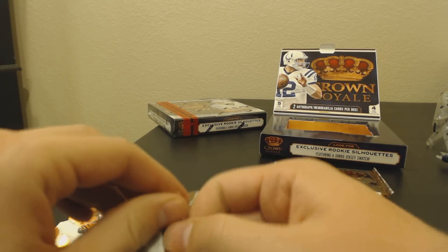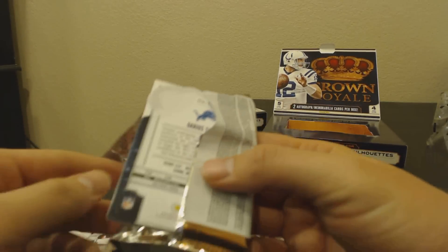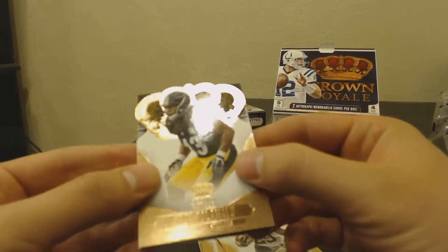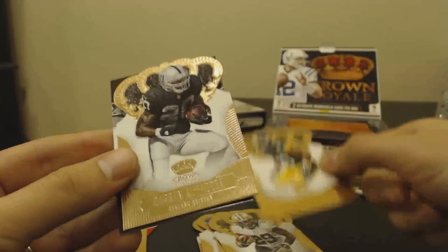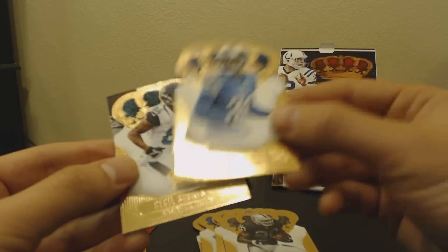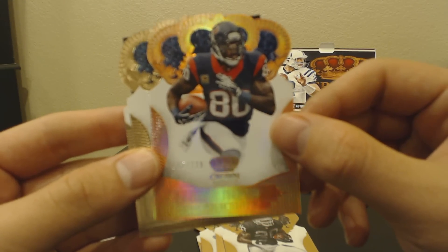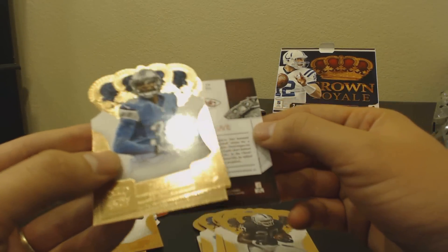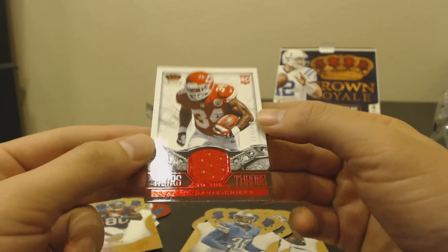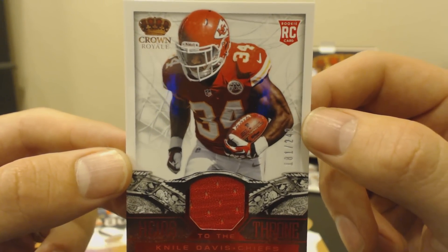The two hits are in the bottom two packs, same as the last box. I thought maybe that was a silhouette — looks like a silhouette. Troy Palomalu, Darren McFadden, Cecil Shorts III, Darius Slay, and a refractor of Andre Johnson 105 of 299. And the hit is Nile Davis — Heirs to the Throne out of 249, single jersey relic. Not a silhouette — I was looking at the back of the card.